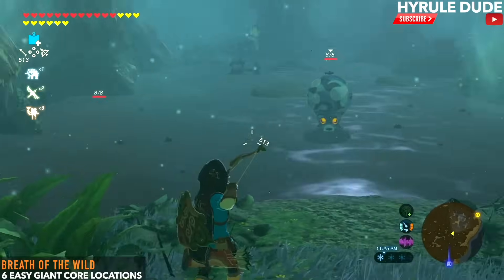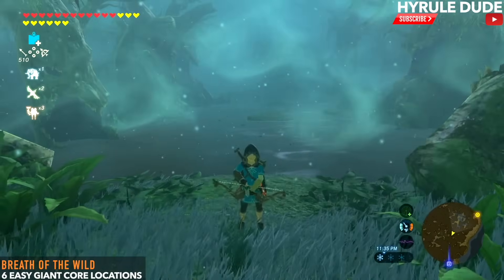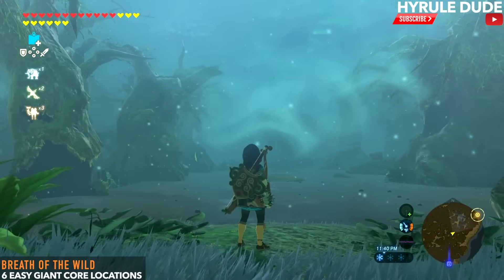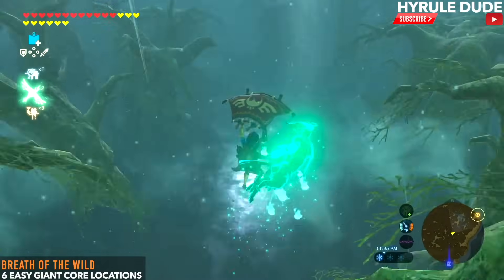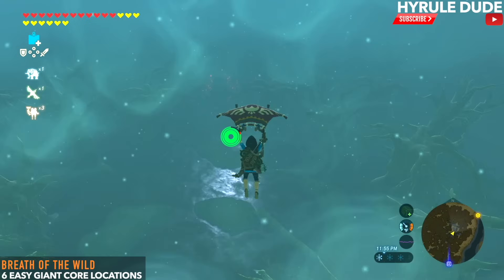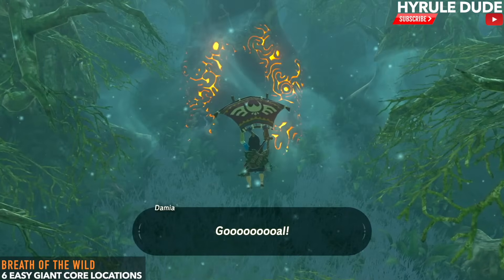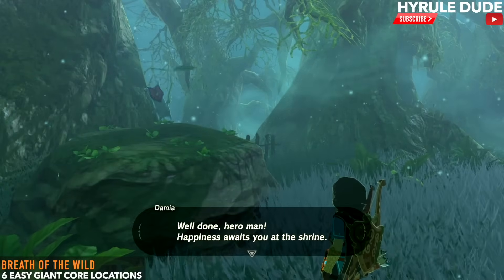This section is sort of a dead end — you can't really cross the swamp. Take care of the enemies and use Revali's Gale to get an updraft. If you don't have Revali's Gale, simply set a fire and use that as an updraft to fly over. After that, the shrine quest is complete and Demnia will congratulate us, allowing us to enter the shrine.